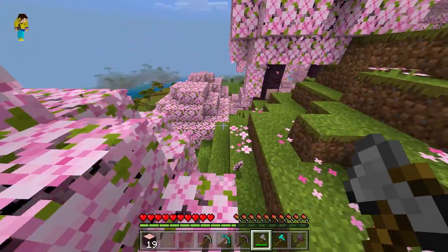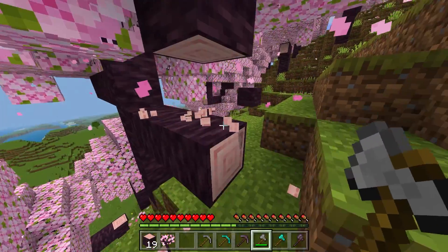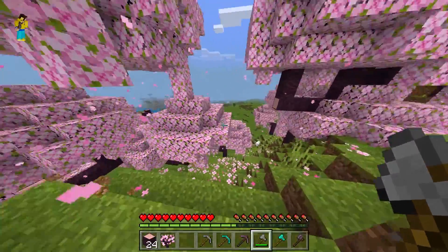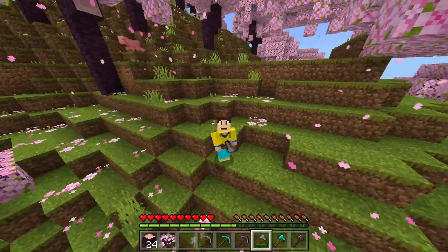If you want to mine normally, just don't crouch and you'll break one block at a time. But if you want to vein mine, simply crouch and it will break everything. Very useful, and it works on the new cherry grove tree — which is amazing.